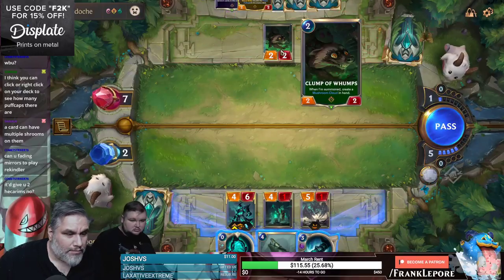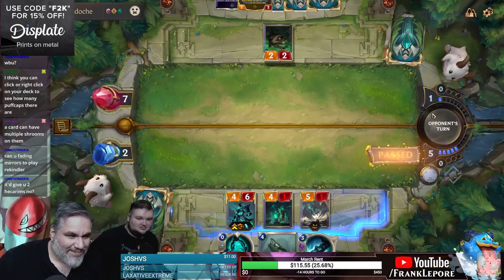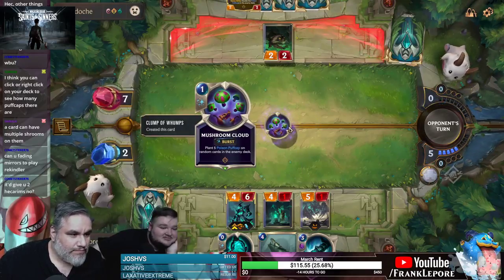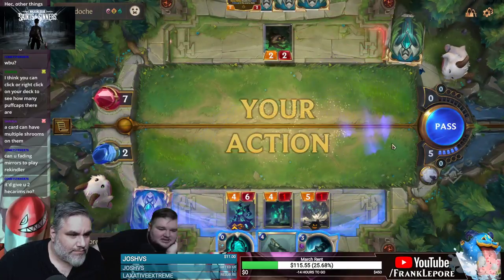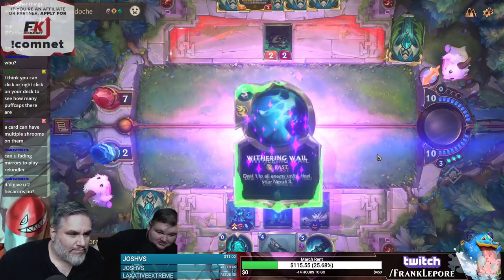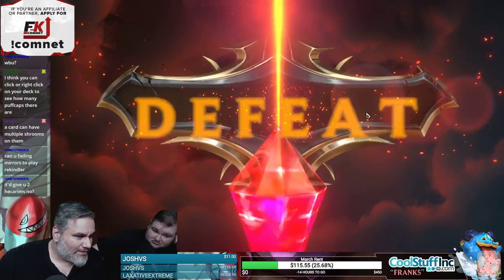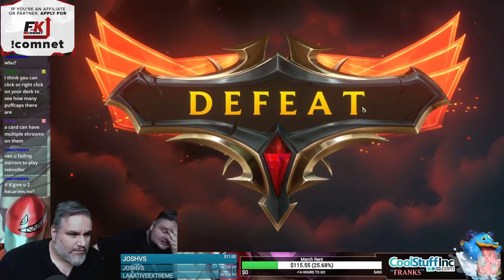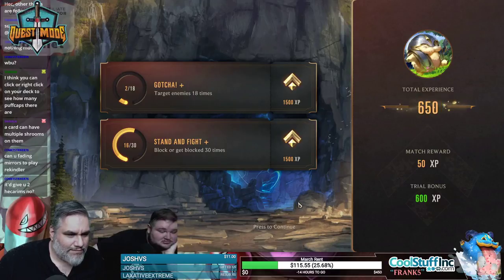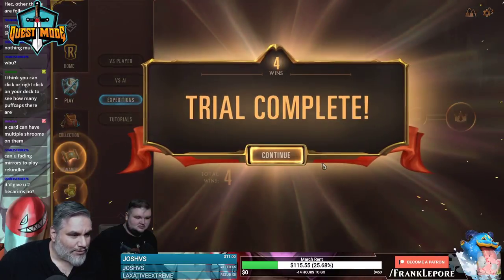When I'm summoned, create a mushroom cloud in hand. I'm pretty sure every card in their deck has got a mushroom on it now. Well, it's possible we can dodge it. I think if somehow we don't die to poison next turn, we might actually be in okay shape. I think it's unlikely — yeah, because we have to survive this draw, which we didn't.